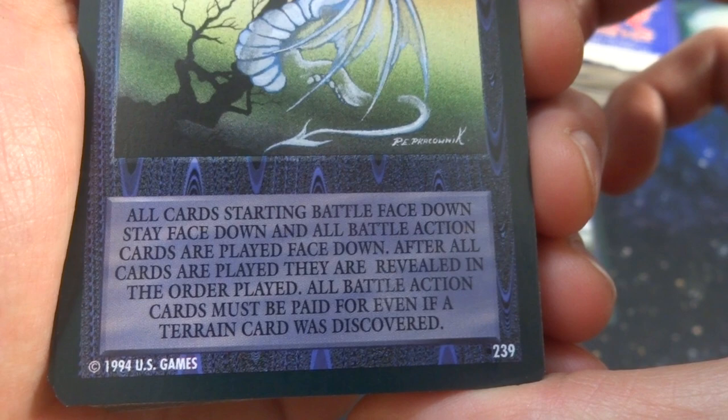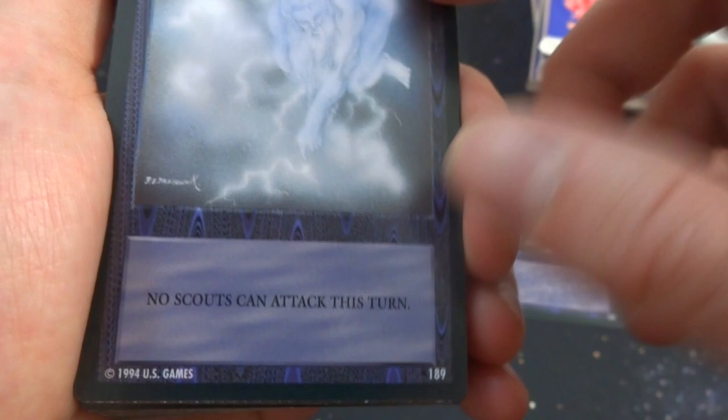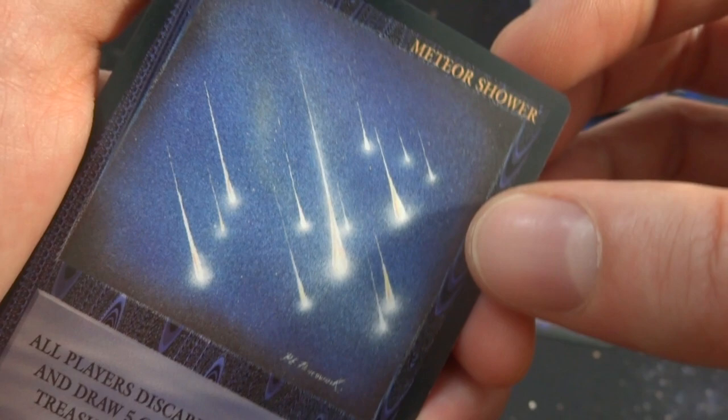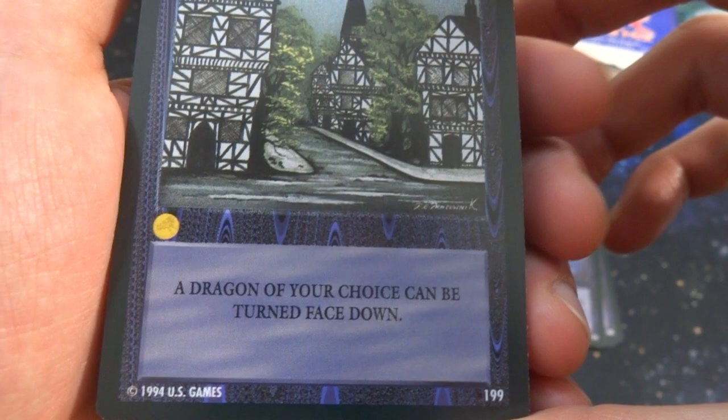This is number 239, so there's quite a bit of cards in the set. Another action card — it's Zeus; no scouts can attack this turn. He's just shocking the ground — no one can attack, everyone's scared. Got a Meteor Shower: all players discard their hands and draw five cards from their treasure hoard draw pile — kind of like a Wheel of Fortune effect. Just a couple meteors coming right down. Got a city in the background, interesting building, a couple of stars. Dragon of choice can be turned face down.